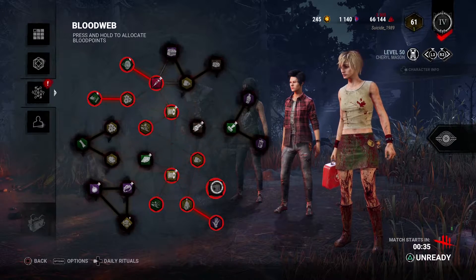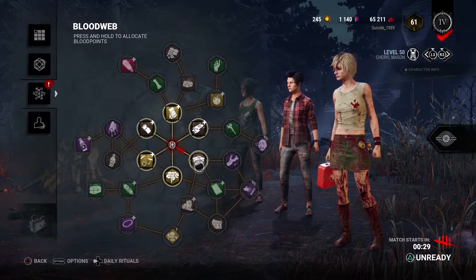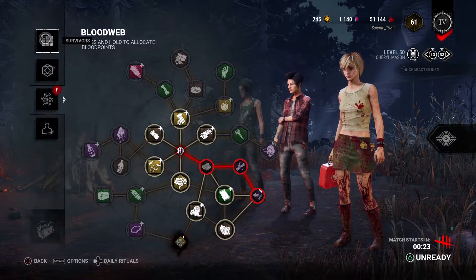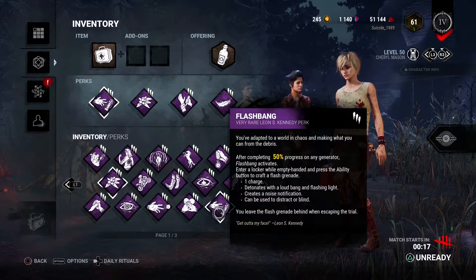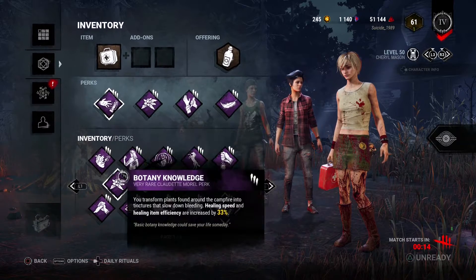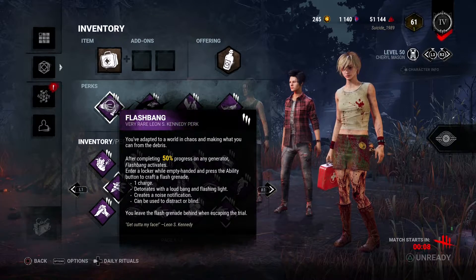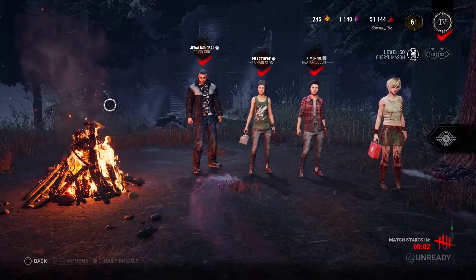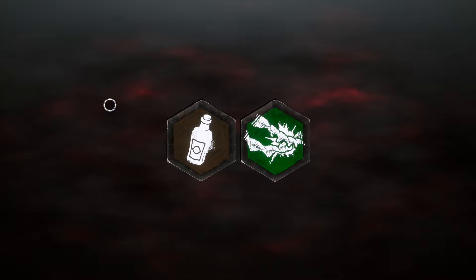I can start getting my flashbang perk. I want to test this out and see what this perk does. So flashbang — this is the Leon Kennedy Resident Evil perk. When you have 50% progress on any generator, you can go into a locker and craft a flashbang, and you can throw it at the killer to get a distraction or blind.